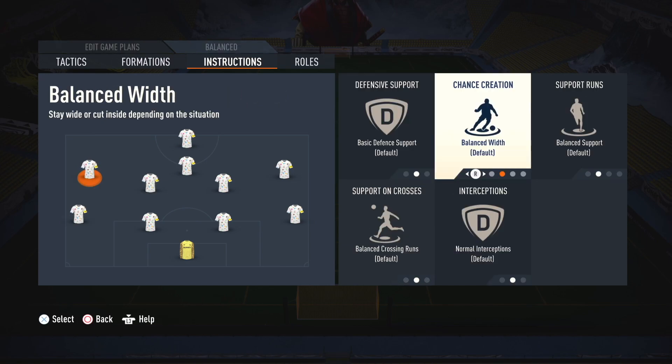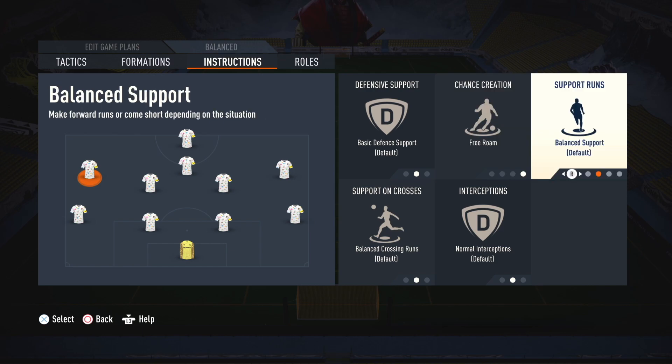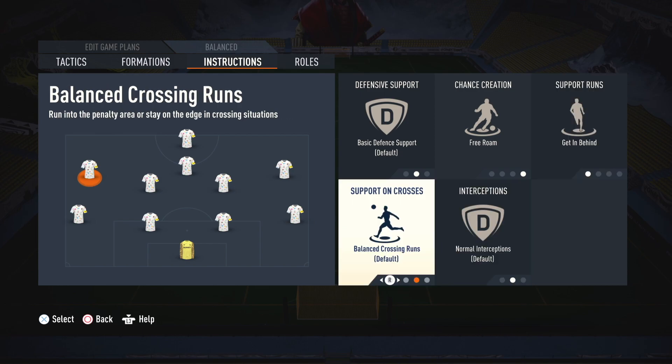For both wingers, set free roaming, get in behind, and get into the box for crosses.